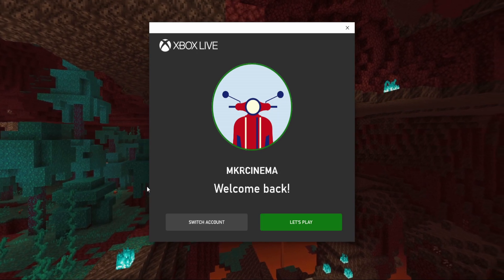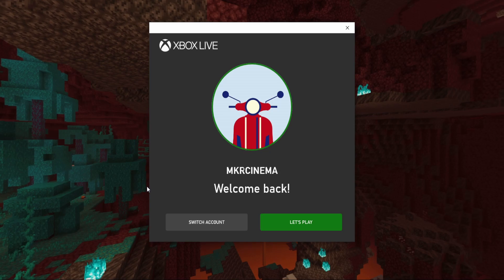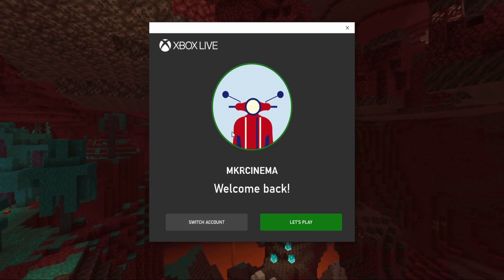We already have an account — as you can see it says 'Welcome Back' — but you guys probably won't have this. It'll say something like 'Create Account,' 'Log In with Account,' or 'Switch Account.' So now we're going to show you how you can get an account to use in this area.